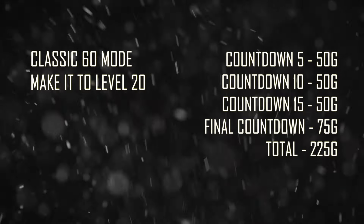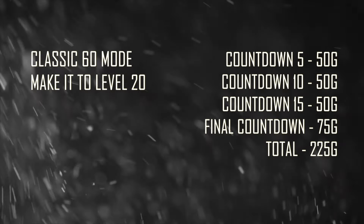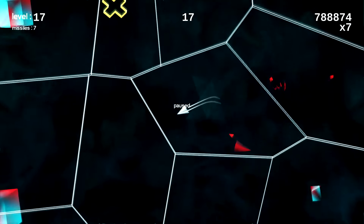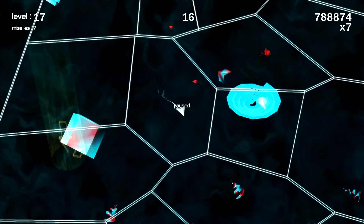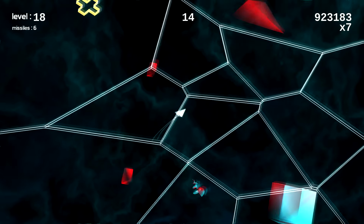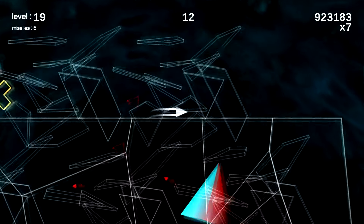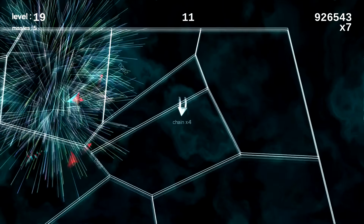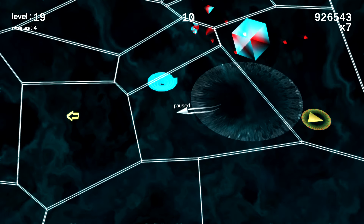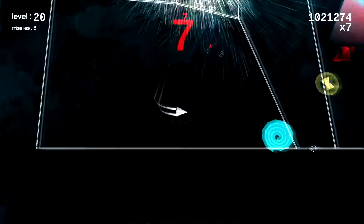Now we're going for the make it to level 20 achievement. You can only do this in classic 60 second mode and you will gain all the achievements listed on the right hand side. The strategy I used was to pause the game every second, which allowed me to see where the next level's cylinder beam of light would appear before it appeared — you get a little arrow on screen telling you where it will appear. This also allowed me to get out of tough situations. I know it's a bit of a cheap method, but I really did struggle with this achievement, so if you do too, definitely give this method a go.